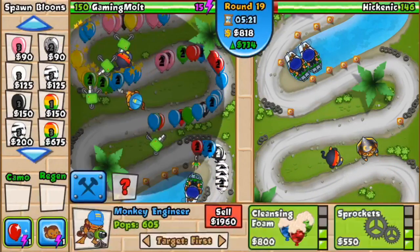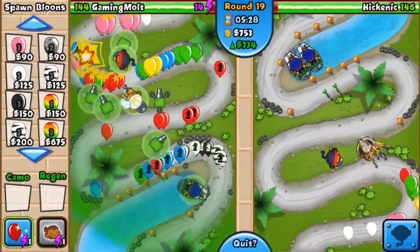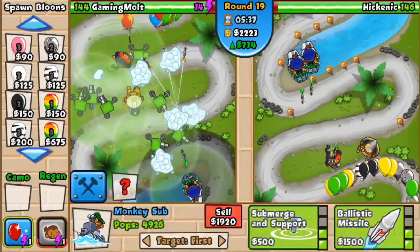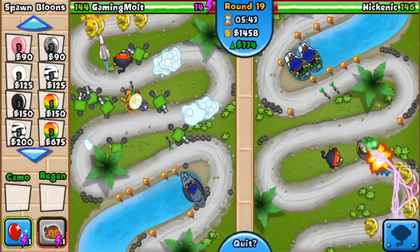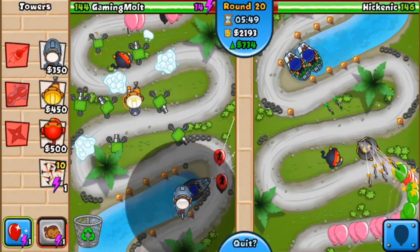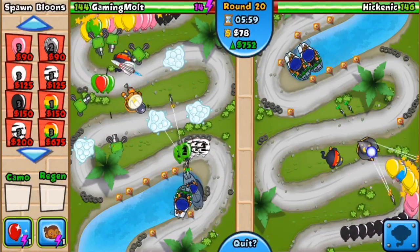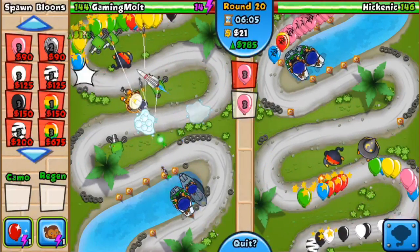We got one of them down. We're gonna go cleansing foam, and then we're gonna get the balloon trap. If you guys don't know what the balloon trap is — it collects balloons, and then you tap on it once it's full and you can get money from it. It's actually kind of like a little farm, because otherwise you're not making money from balloons — so it's pretty cool. We're gonna go ahead and get ballistic missile on our sub, and he's gonna start doing some work. We're around round 20, our eco is at 734.